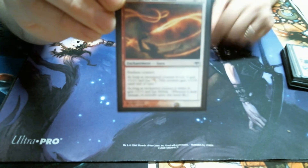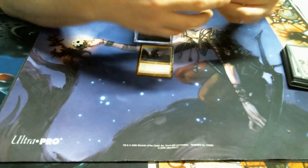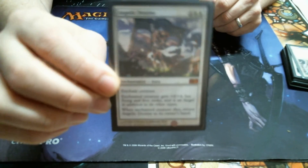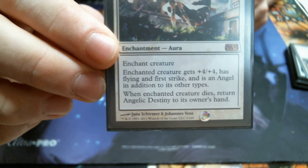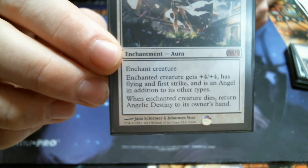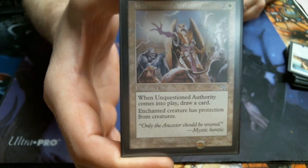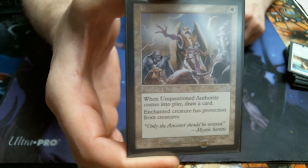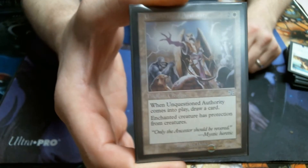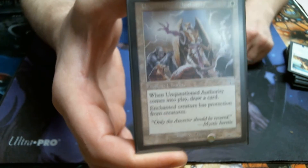Here again it meets both criteria plus Fire Breathing. Angelic Destiny is a really good one too — +4/+4, Flying, First Strike. And it comes back? Dang. Unquestioned Authority — I like this one because you get to draw a card when you play it and it does give you Protection from Creatures. I've been using this one forever when you just got to get general damage through.